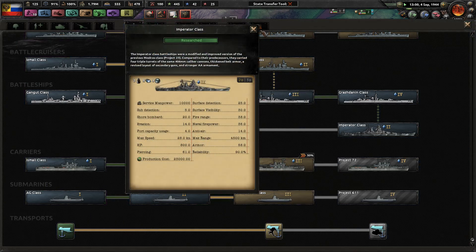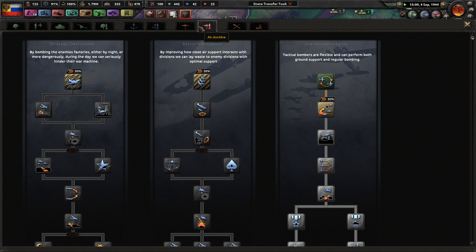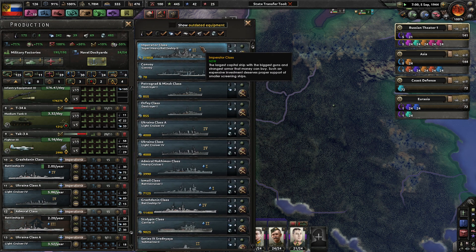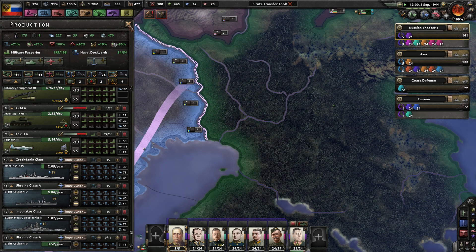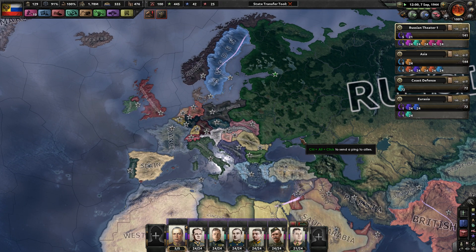Parator class — very good. We'll make super heavy battleships level two. Let's continue focusing on our air doctrine, because that's going to be playing a huge role in the future. I'm surprised they have not declared war, but we will be at war with the Allies before we are fully done here.